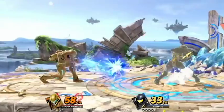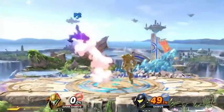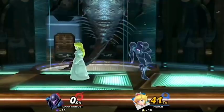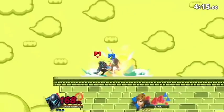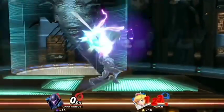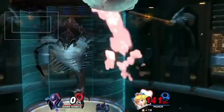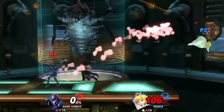Down throw can combo or string into nair, fair, back air, up air, or Z-air depending on percent and DI. The safest but often least rewarding follow-up to down throw is Z-air. Up throw is a good knockout tool on light characters, but anything medium weight or above can survive it for a very long time — around 160% is usually good for medium characters. Forward throw and back throw are pretty situational, but they can be used as a lead into charge shot for repositioning your opponent or as a lead into an edge guard.